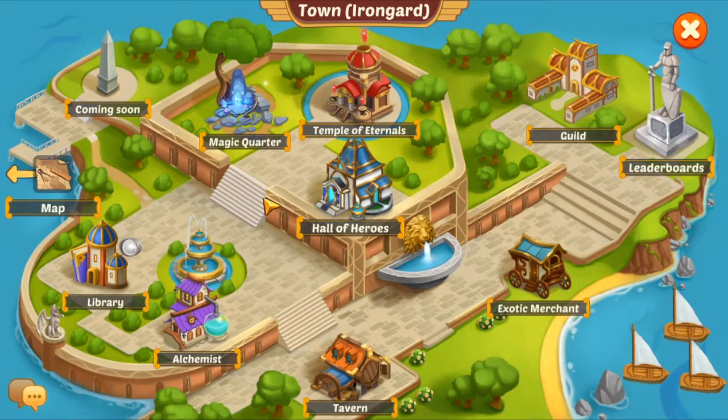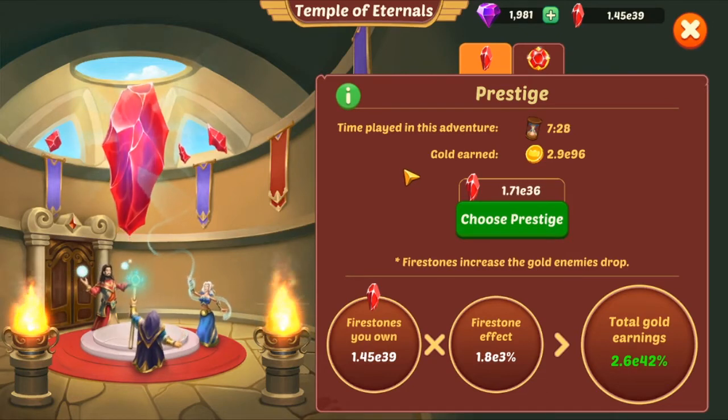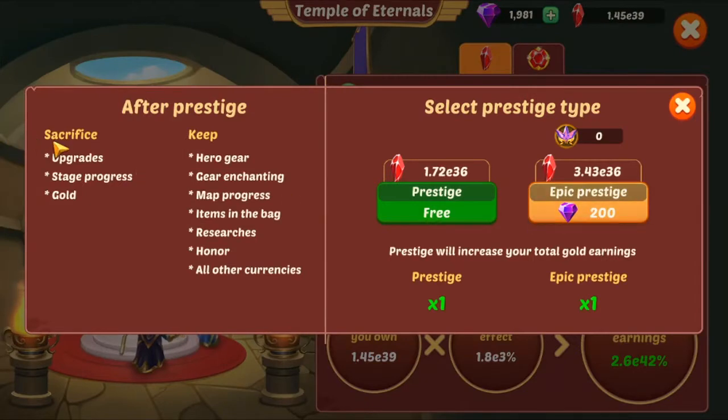The second thing is Temple of Heroes. You unlock this when you reach stage 45. What this does is you'll be able to prestige here — meaning you'll sacrifice your upgrades, stats, progress, and gold. But you'll keep your gear, enchanting, map progress, items in the bag, resources, honor, and all other currencies.